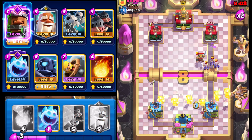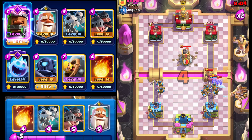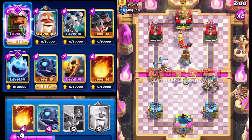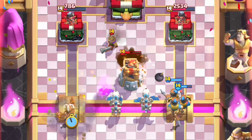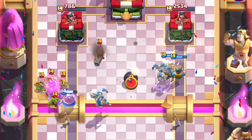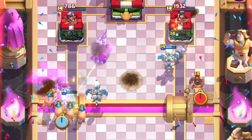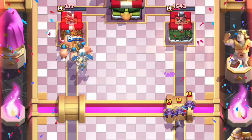We'll cycle royal recruits here, then go ice spirit to freeze the minions and allow our royal recruits to engage the knight. We'll put skeleton dragons at the bridge and see what else our opponent has. We'll go monk to finish up the musketeer and the spear goblins, then royal hogs and mini pekka — and that's going to be good game, well played!